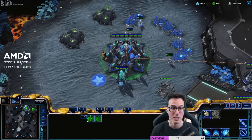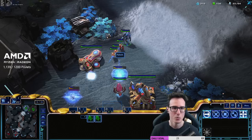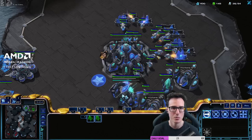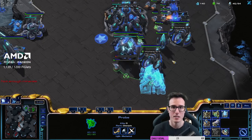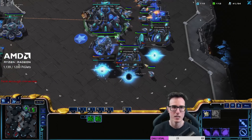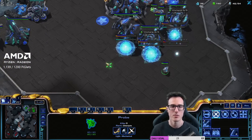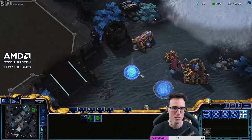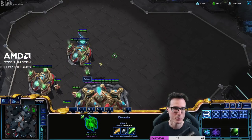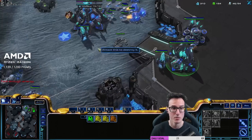My opponent here has gone nexus first, so what we want to do is stick to the normal build — get out a stargate unit as quickly as possible. Because we went double gas, this is around the high-level meta of people blocking your expansion in PvP, so the nexus is a bit delayed. My opponent's a real funky player — he's actually getting a forge. You could build a stalker here as long as your stargate's on time. We can rally that over to the front, and then you want to get a third pylon and warp gate.